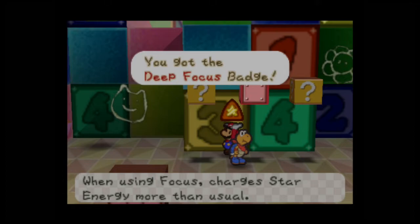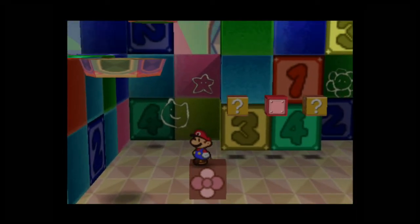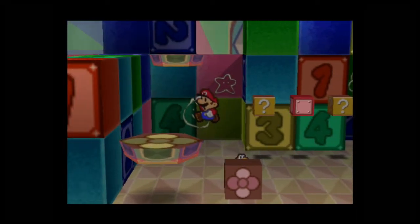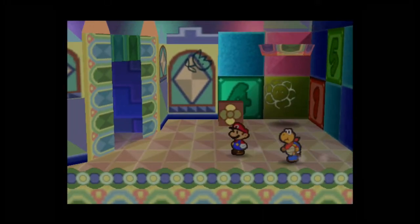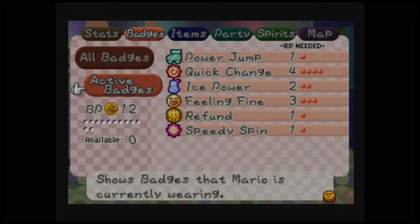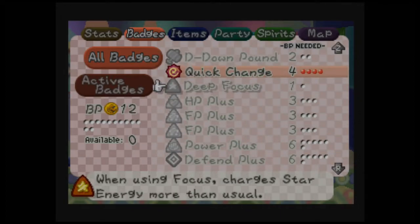Here is a pretty helpful item — the Deep Focus Badge. When you use Focus, it charges star energy more than usual. That's an invisible block. Deep Focus is really strong; if you ever have the chance to equip it, use it well. It takes up only 1 BP — that's the best part. And there are two of these in the game.